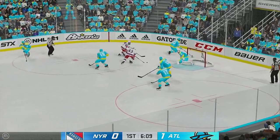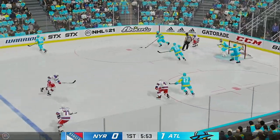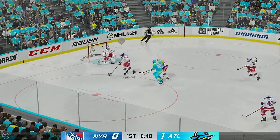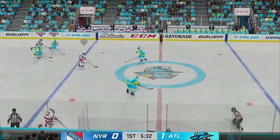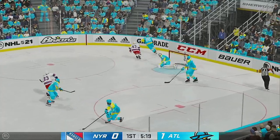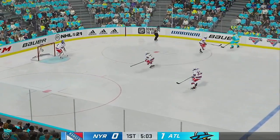Atlantis got it in the defensive zone. The Gladiators have it now. Slides it up ahead from the right wing. With the blast, denies him with a save. Quick pass over to Howden. Puck scooped up by Giuseppe. Sends a pass over. Takes it into the slot. Atlantis got the puck. Quick pass across to Afanasiu. Moves the puck. Broussard's got it across the line.